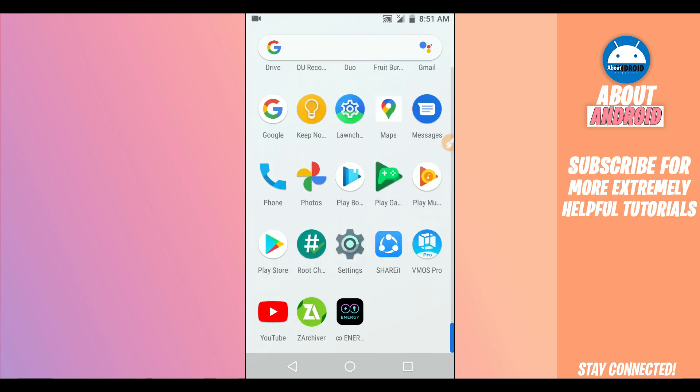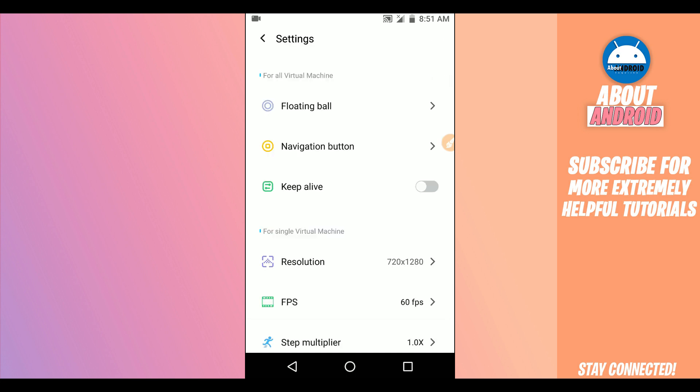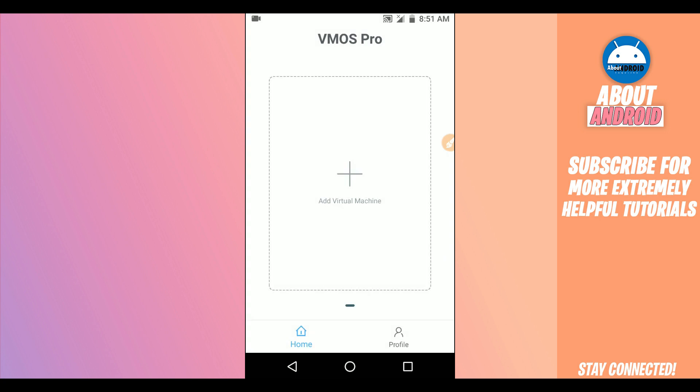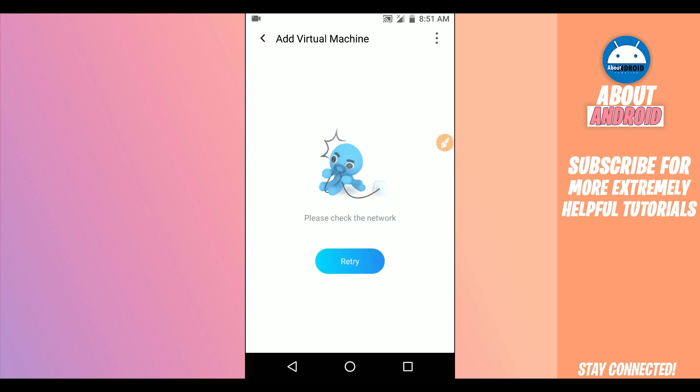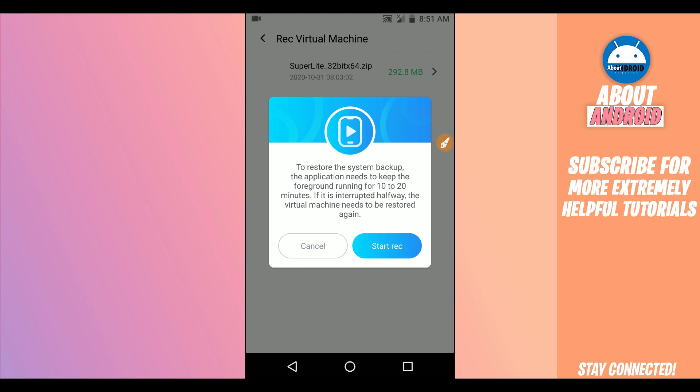Now open the BimOS Pro application. We are going to recover the system. Give the application all the permissions it requests. Then click the three dots in the top corner and select Recover Virtual Machine. A window will show up — click on the room called Super Light. BimOS Pro will ask you to confirm; click Start Recovery.